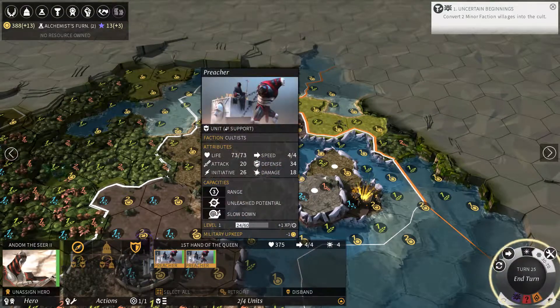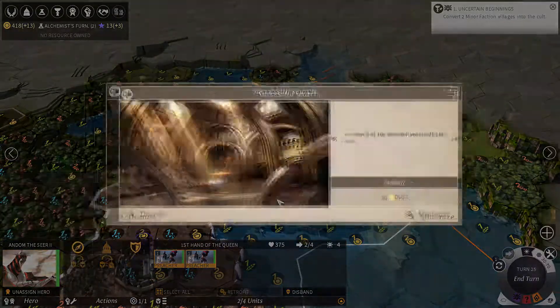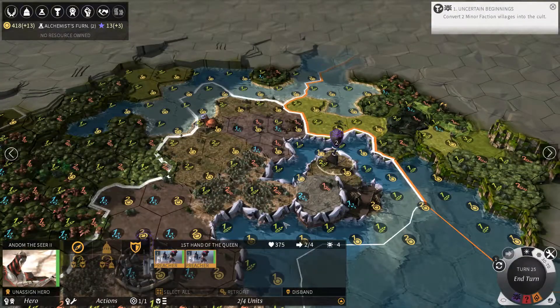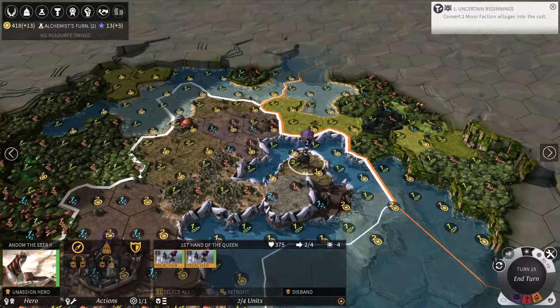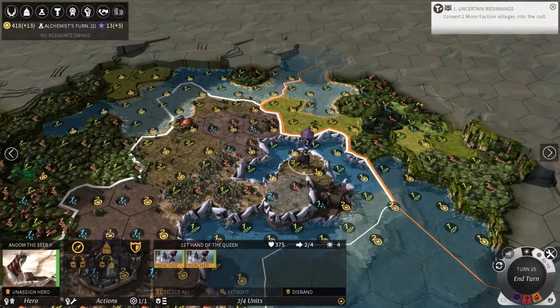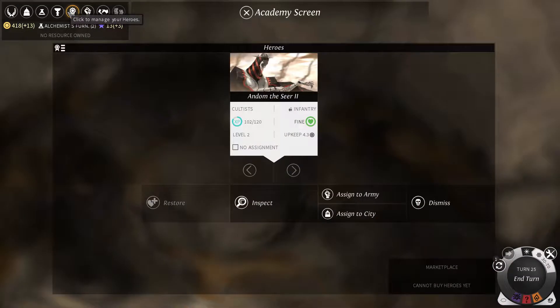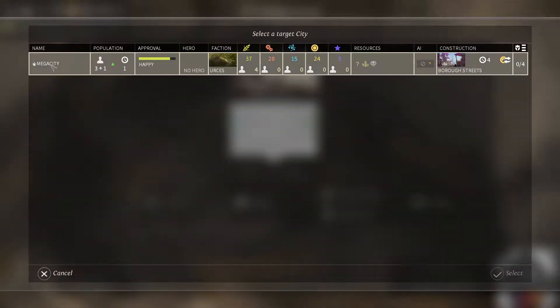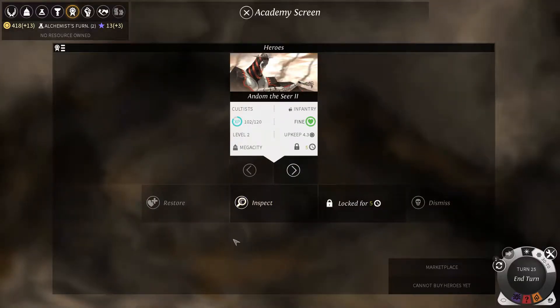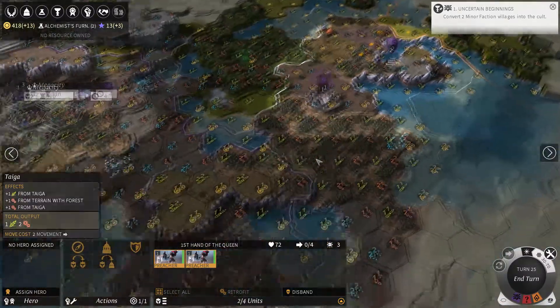I was going to put my hero in my city and forgot. I guess I'll keep exploring for now — I could've just explored with the preacher units, but my hero does get experience for searching. Once he levels up again I'll send him back. I can unassign him from my army and send him to the academy screen, then assign him to a city to be a governor of Mega City, and he will give the bonuses from what he gives.